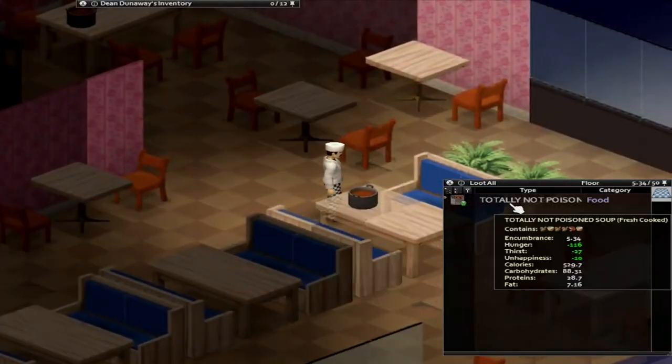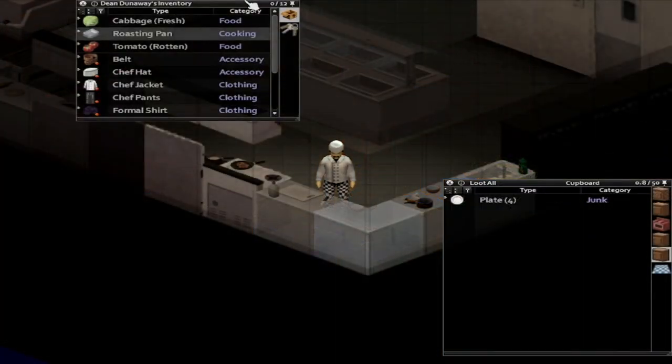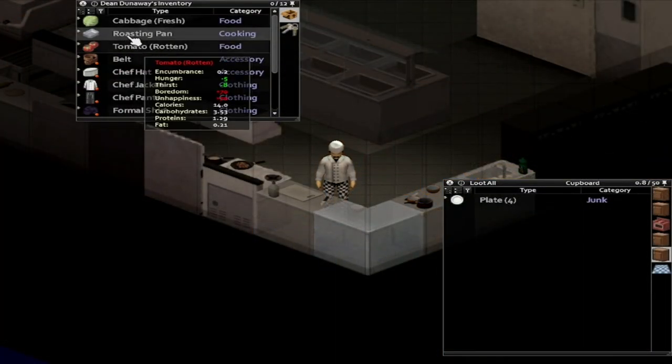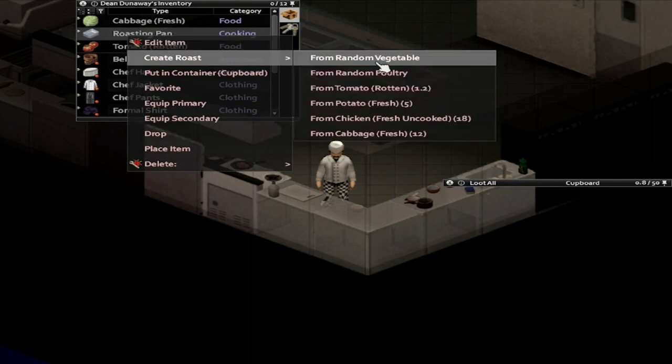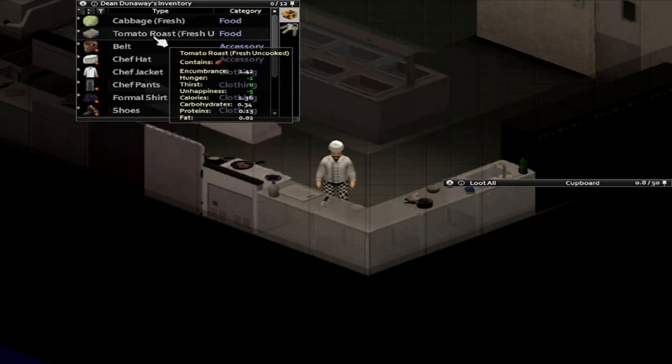Now, another nice little thing you can do is that once you cook a lot and finally reach the milestone of level 7 cooking, you will now be able to detect poison and be able to use small portions of rotten ingredients in your meals, although those rotten ingredients will not have as much nutrition as their fresh counterparts, so do be wary of that.